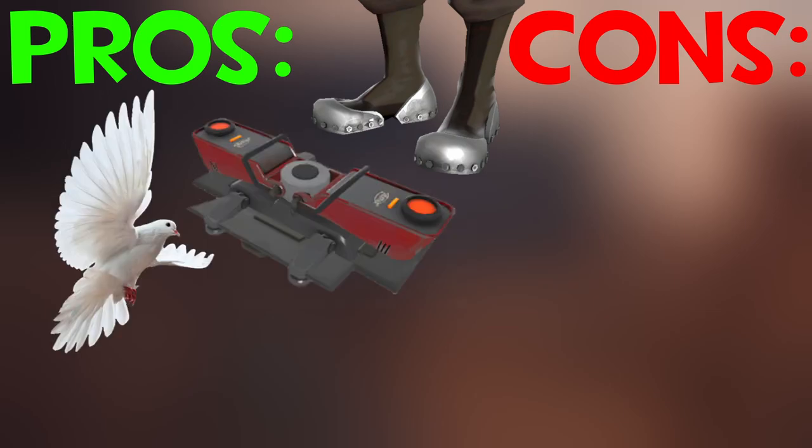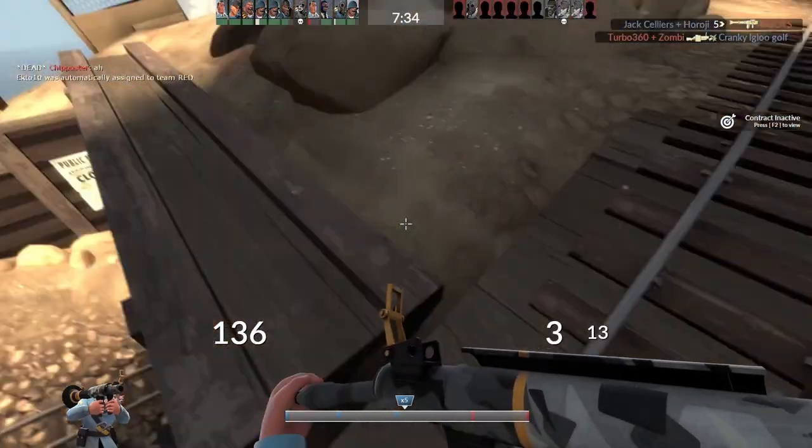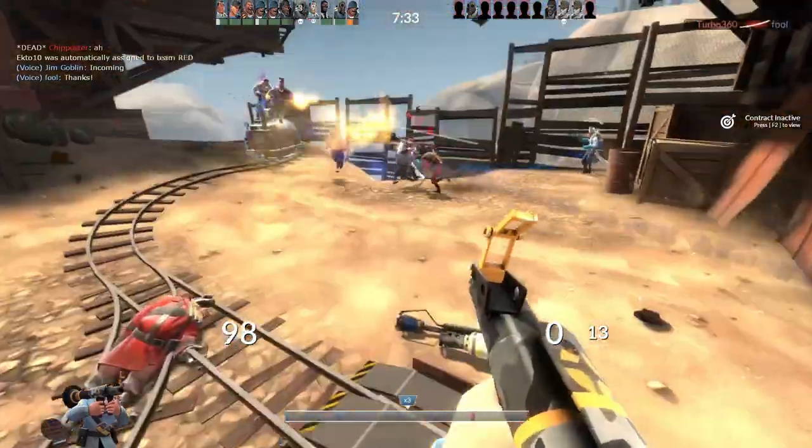So let's look at the pros and cons of the gunboats. Pros: can fly, teleports as far as everyone else is aware, and keeps the enemy on their toes at all times. Cons: no shotgun. I think it's pretty easy to see why some soldiers are gunboats only, including myself.